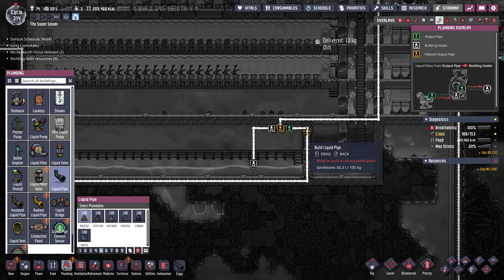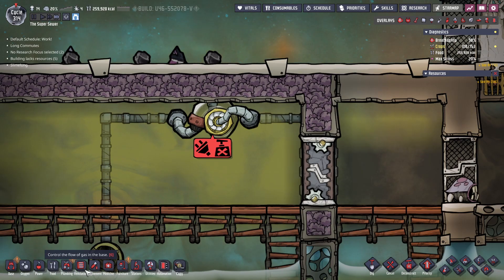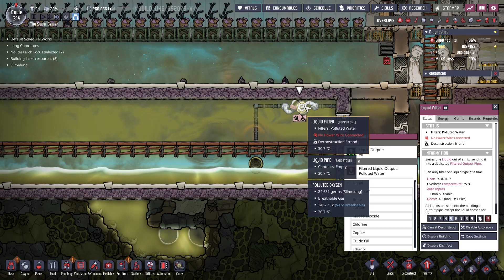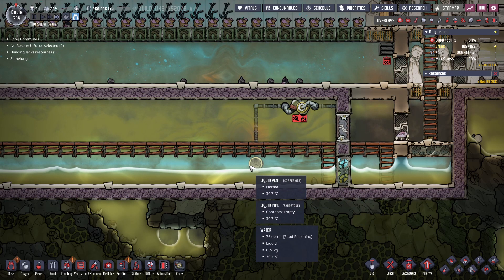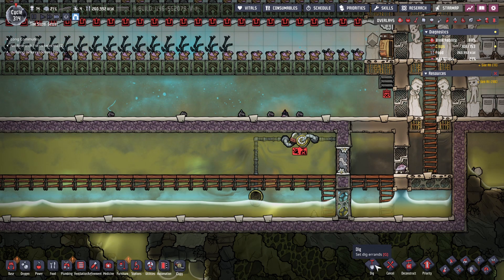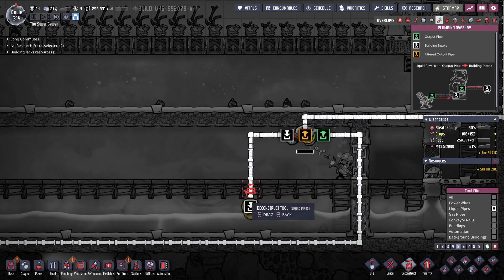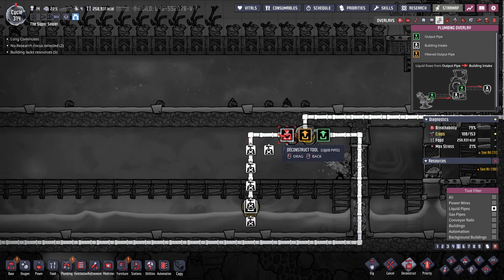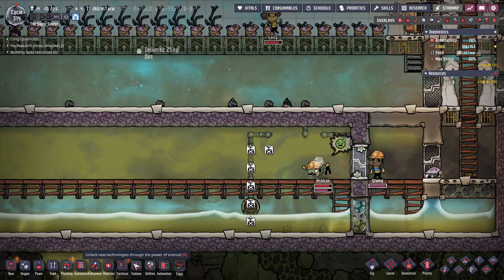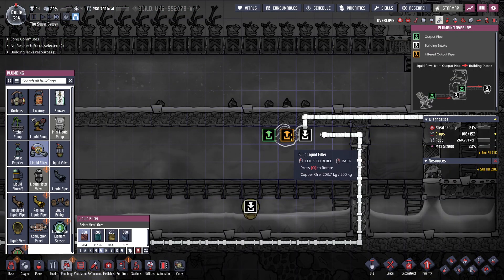While I was waiting I noticed something — that's backwards because that's supposed to be the input and the outputs. That filter is for polluted water, and I also need another one filtering out normal water. So we're going to have to deconstruct all that as well. I didn't even have a power cord going there, so that's fine. Let's make sure it faces the right way this time.